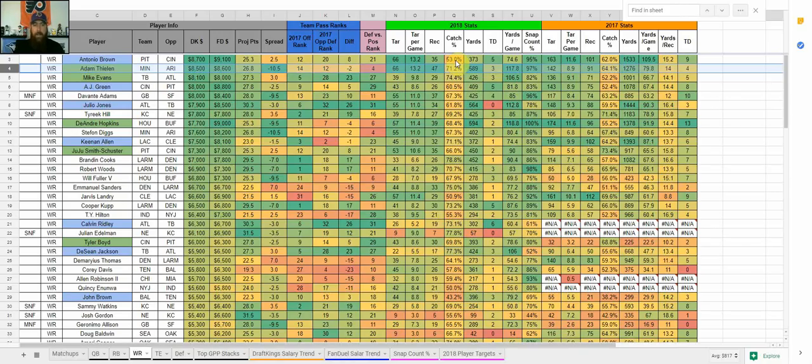Done being a homer with the Vikings — moving on. Mike Evans for Tampa Bay: he's never had over a 55% catch rate throughout his four previous seasons, but even without Jameis Winston he was catching balls with Fitzpatrick. He's catching 74% of his targets right now, which puts him in the cash game perspective. It's a great matchup — Atlanta ranks 27th against wide receivers, giving up a ton of yards with their banged-up secondary. He's averaging over 100 yards per game and is clearly the number one target.